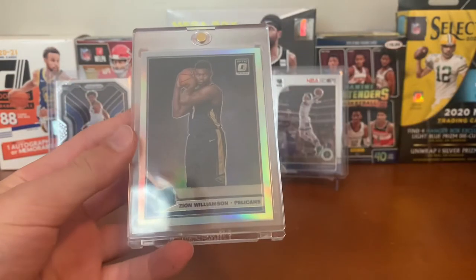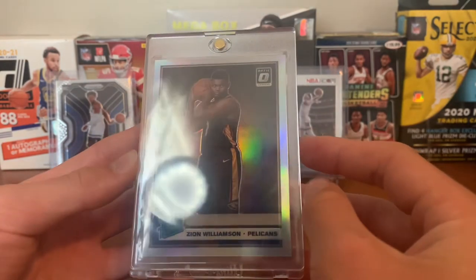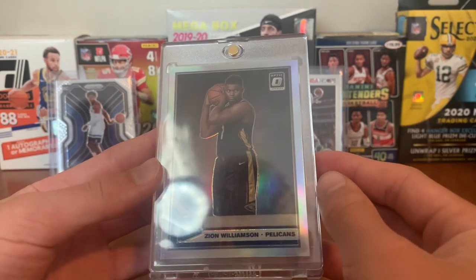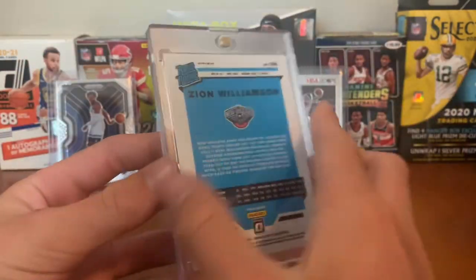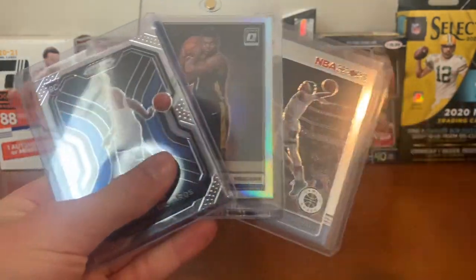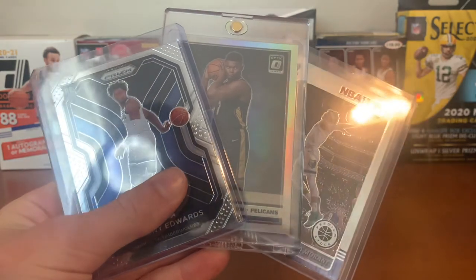Last card — for the Pelicans we have a Zion Williamson Optic Holo, very cool card. Went crazy when it was pulled. Hoping to get it graded PSA — a PSA 10 is around a $2,000 card. Looks very clean, maybe a little 55-45, but I think it can still get a 10. Very clean card. That'll do it for today's video — thanks for watching, make sure to like, comment, subscribe. Trying to get to 100 subscribers — we're at 94 when filming this. See you guys next time.